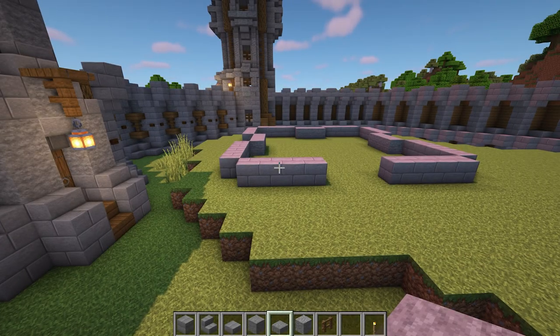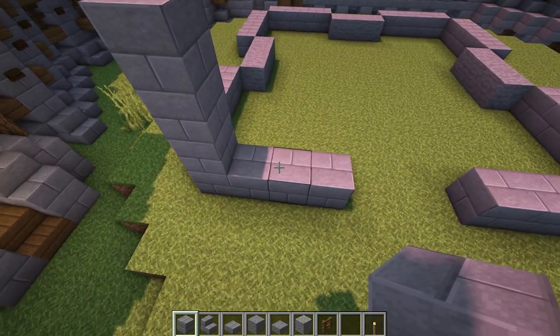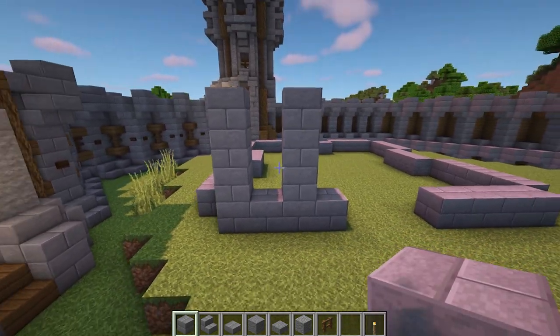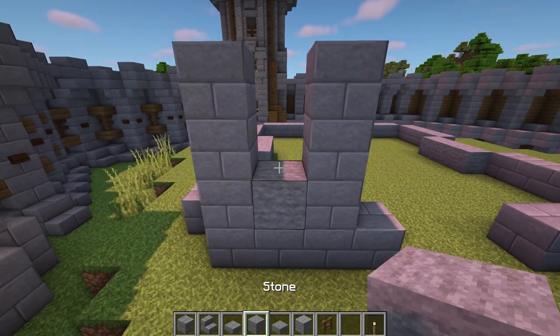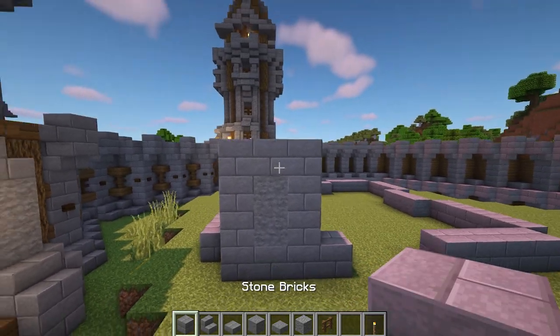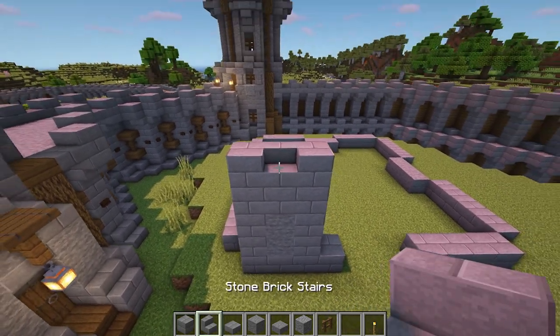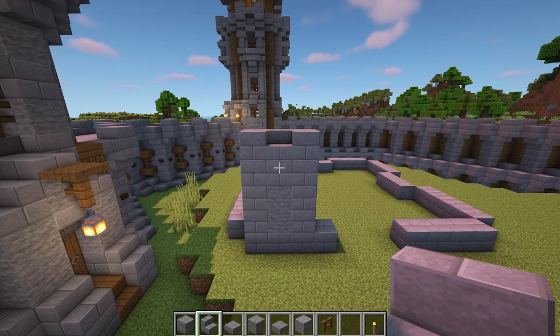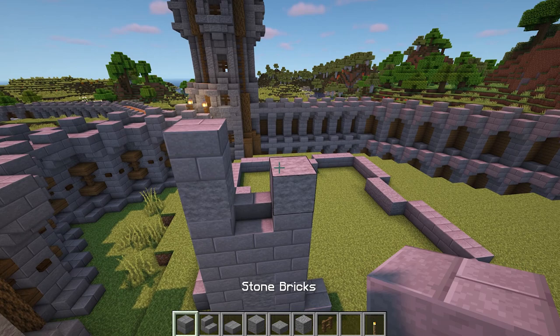To start building, come to the front and place three stone bricks on the left. Leave a block, then place another three, just like this. Then in the gap, place two stone with a stone brick on top. After that, place a stone brick on either side with a stone brick stair in the middle. Then mark out a one block window space with stone on either side, just like this.